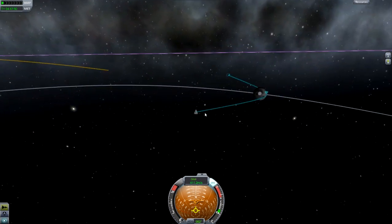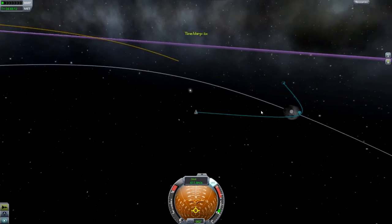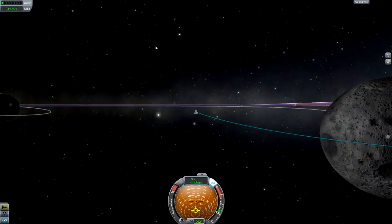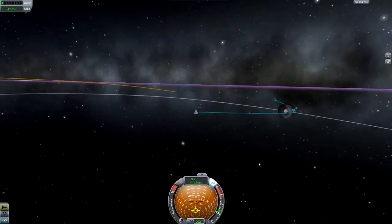The first thing you need to do before you can do anything else is get into the sphere of influence of whatever it is you want to land on, and you need to bring your periapsis down to below probably 10km. It depends on how rough the terrain is, but for example for the moon you're safe pretty much around 6km — you're not going to hit the ground. You can usually get a good judge of this just by looking at whether your orbit intersects the object in the map.